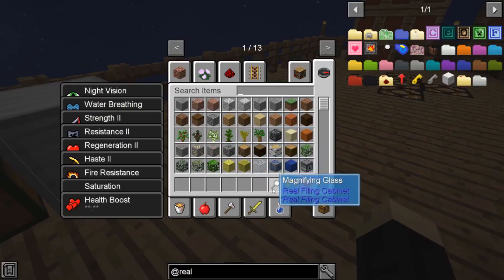Let's grab three things. Here we have a magnifying glass, and most importantly, we have our master key and a life upgrade.